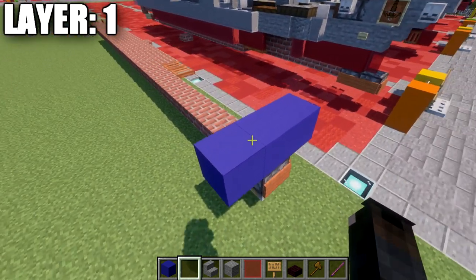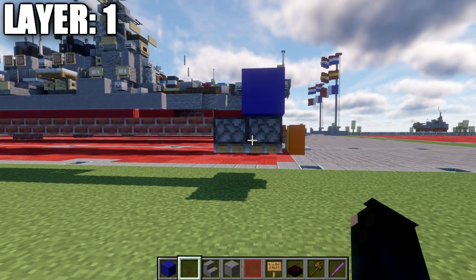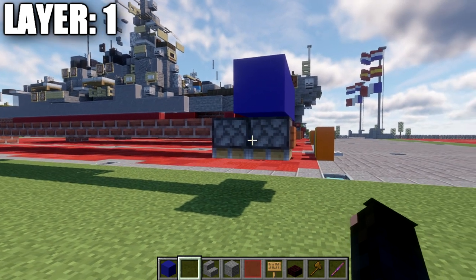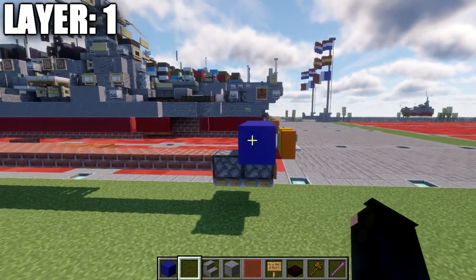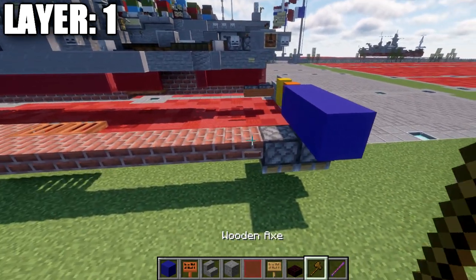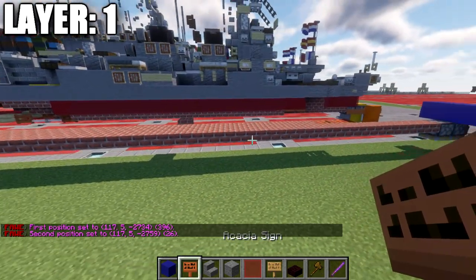First, place down two upside-down pistons. If you're not on Java Edition, use red concrete blocks instead. Place an acacia wood sign on the very front side, then going back from those two blocks place a row of brick top slabs — this row is a total of 26 blocks, all brick top slabs.